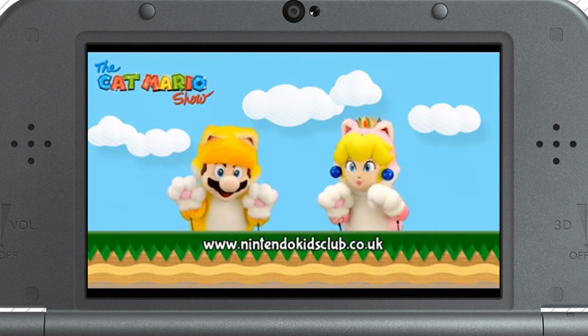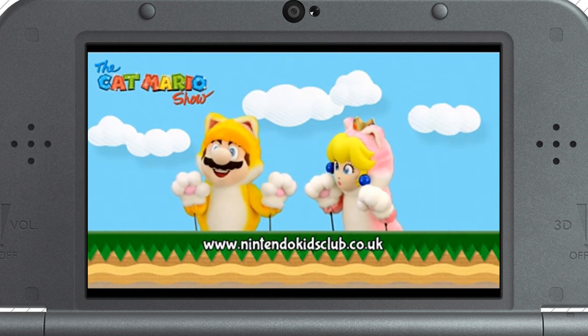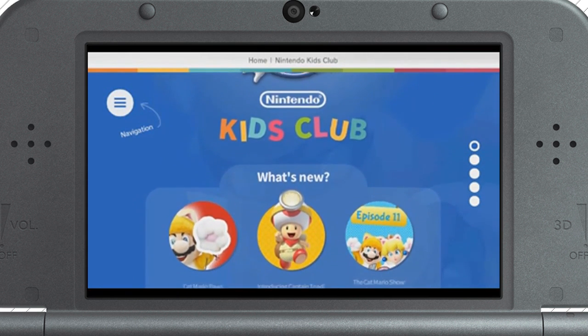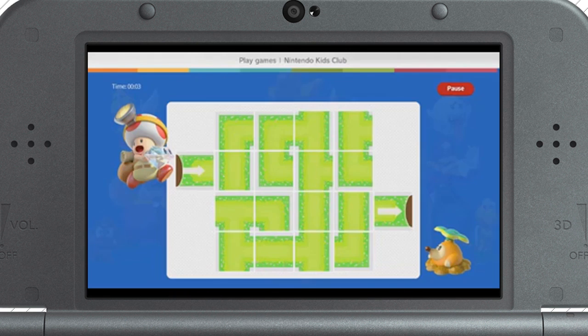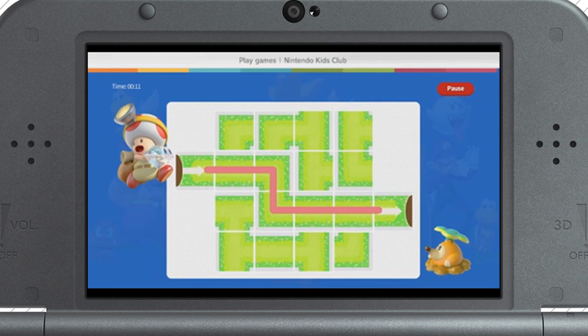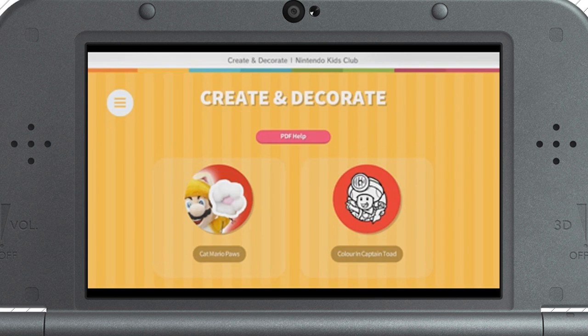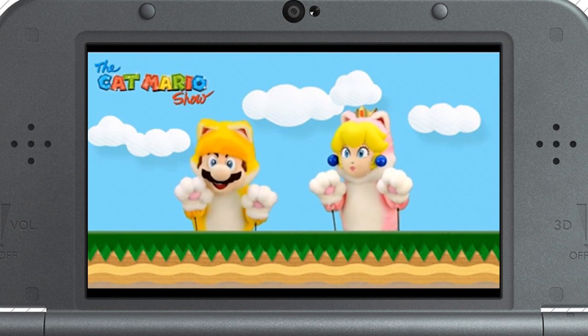Cat Peach, do you remember when we last looked at the Nintendo Kids Club website? Naturally, it was great fun! Nintendo Kids Club has fun new things for you to see and do. This page shows you loads of things about Captain Toad and his adventures. There's even a new game you can play called Captain Toad's Dungeon Dash — a fun puzzle game where you have to make a path for Captain Toad. You can also colour in Captain Toad by going to the Create and Decorate section. There are other games and activities to do, too — why not try them all?